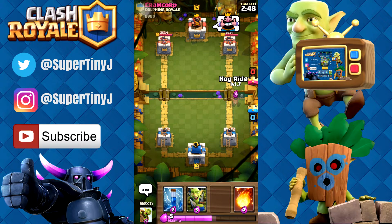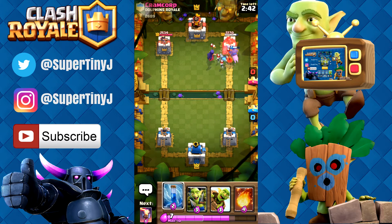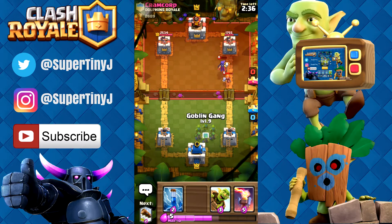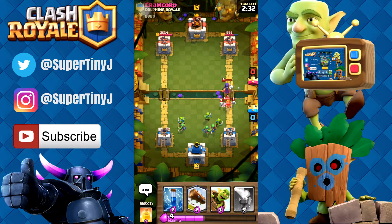What do we want to start with? We should start with a Hog Rider. Let's see what he has — hopefully he has a Skeleton Army. We're just going to zap over here. So we're going to get a really great value Fireball right here. Look at all this great value. Let's go ahead and put a Goblin Gang right here and take care of all of that stuff that he has.